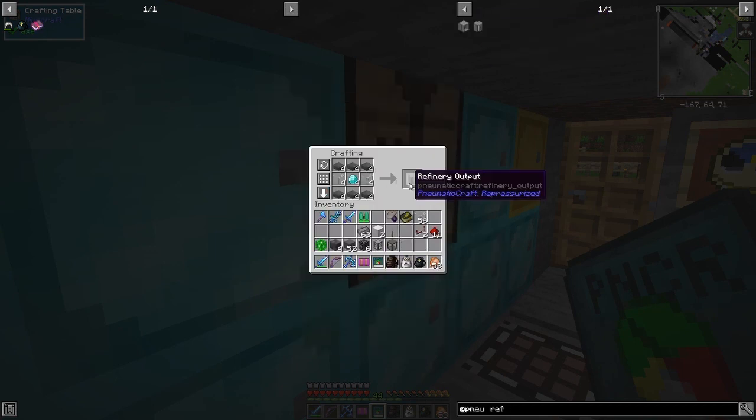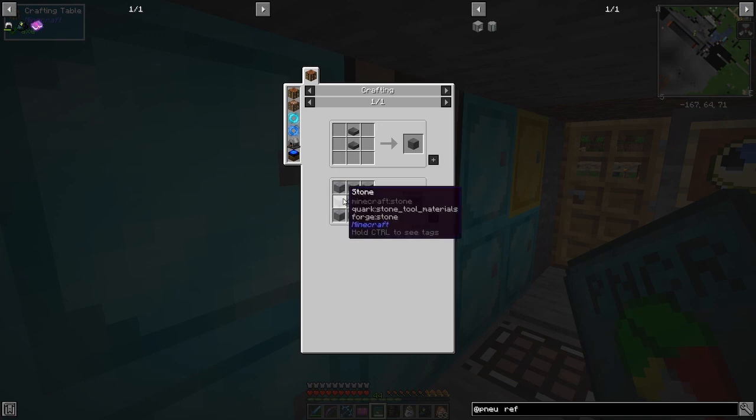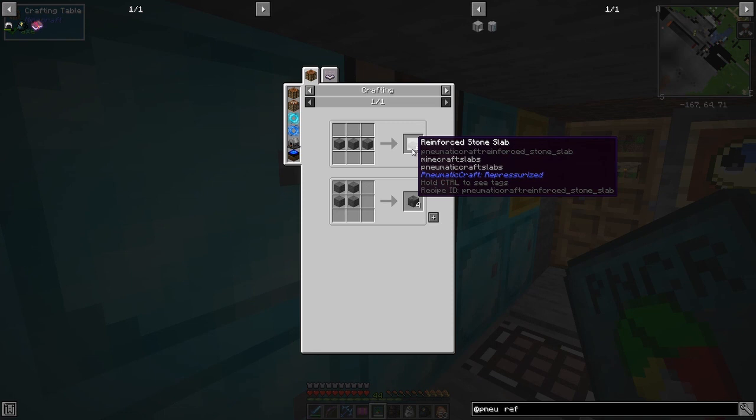So now we should be able to click this and get four of these refinery outputs. Reinforced stone slabs are basically made by using stone slabs — so the recipe for that is just one compressed ingot surrounded by stone, gives you eight, and then you can make stone slabs so you get six.